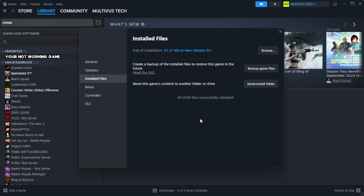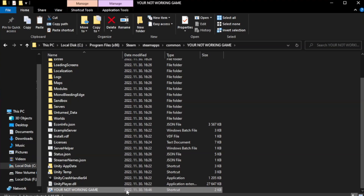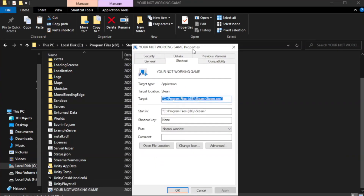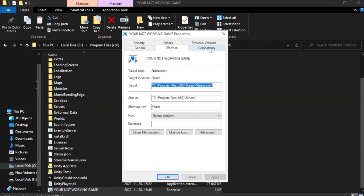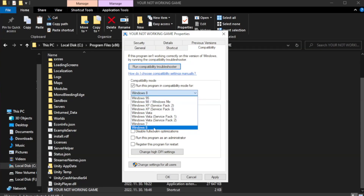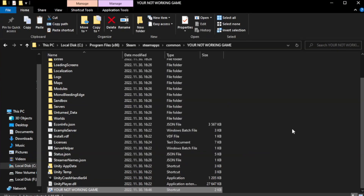Wait for verification to complete. Then right-click the game executable. Check Run this program in compatibility mode and try Windows 7 and Windows 8. Check Disable Fullscreen Optimizations and check Run this program as an administrator. Click Apply and OK, then close the window.